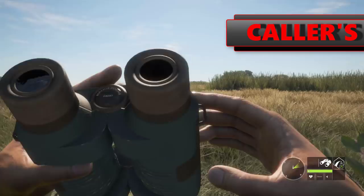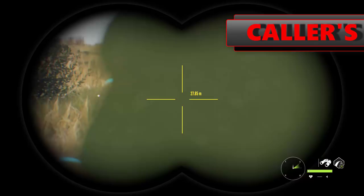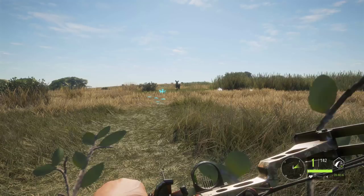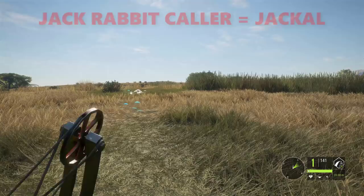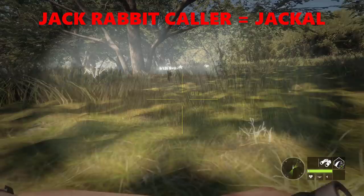The next thing I want to talk about is collars. We've become very reliant on our collars on the likes of Layton Lakes, Turgfeld, and Medved, but here we're very limited. I've called this kudu into range with the collar, as the antler rattler works swimmingly with them. We do know for a fact that the jackrabbit collar works on the jackals — that gives us two collars that work.